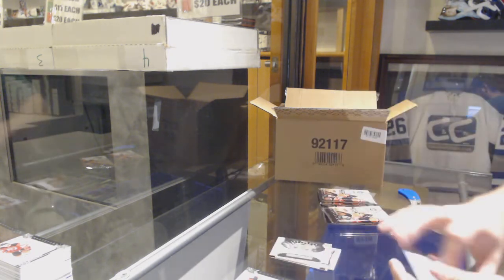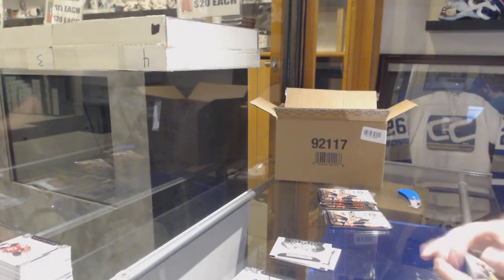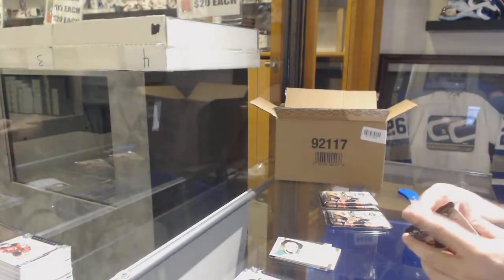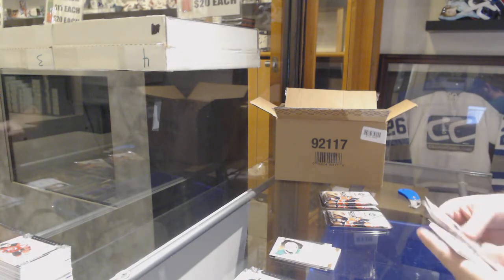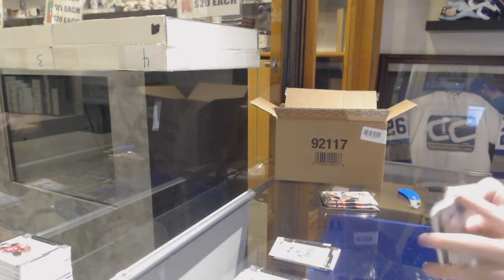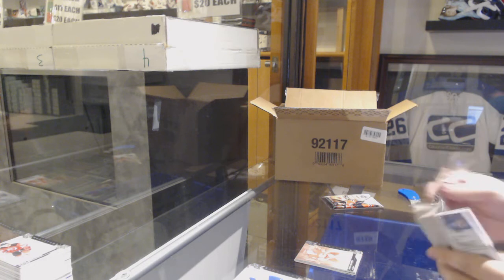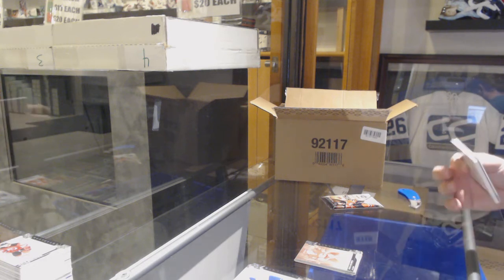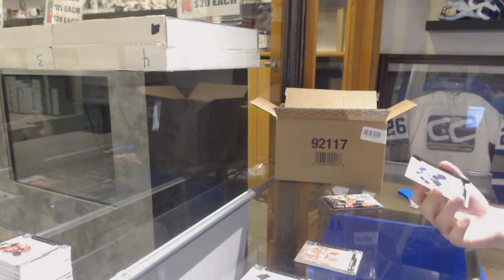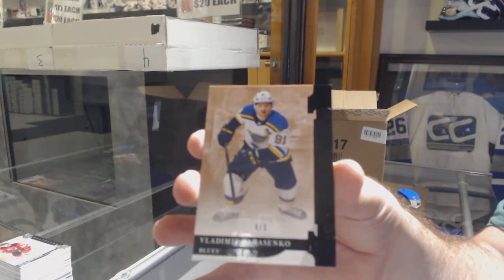We've got a Rookie Redemption, Calgary Flames. Auto Facts for the Dallas Stars of Brad Ritchie. $2.99 for the Minnesota Wild, Jason Zucker. Calgary Flames $5.99 of Dougie Gilmore. Number 4 out of 5, Black Bass for the Blues — Vladimir Tarasenko.